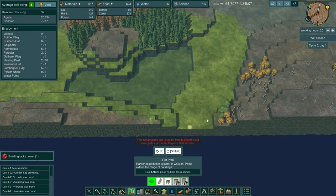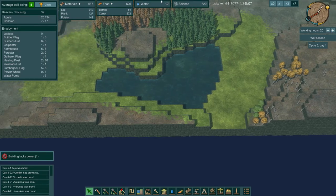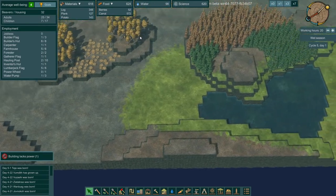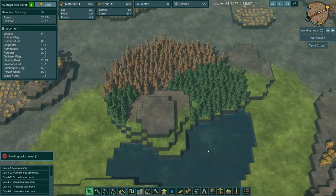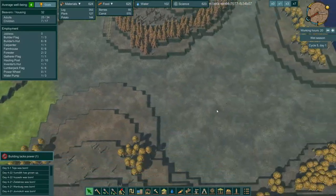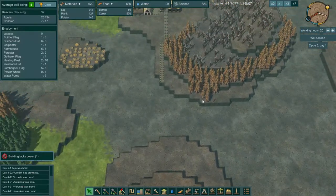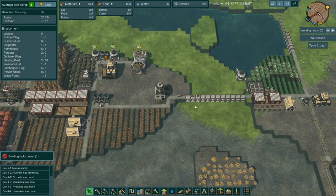I'd love to get over here and build a dam. If I can build a dam right there, then I don't have to worry about the dam up here. I could dam that one, come over here and dam this one, and that should hold water at that point - at least a little bit.